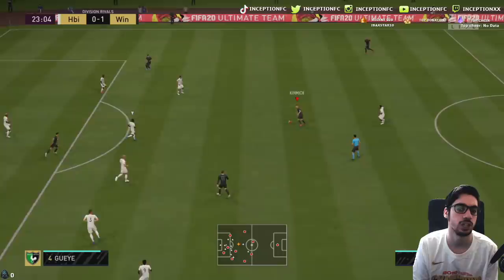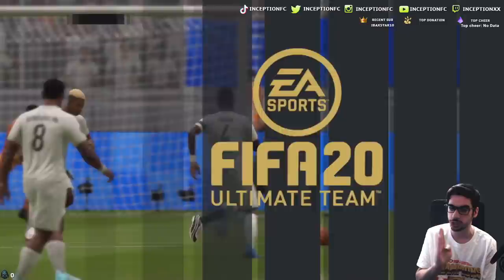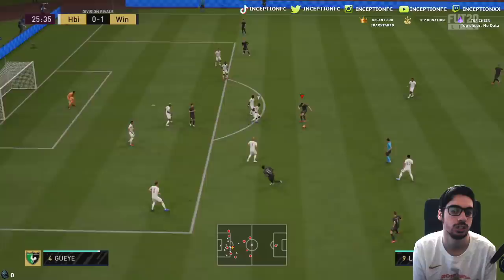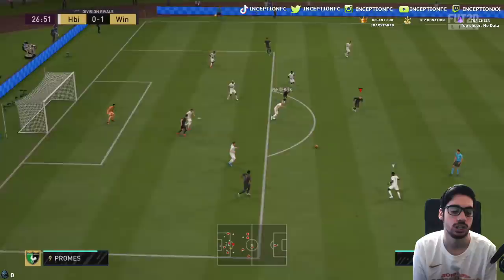He gets into position nicely and utilizes the empty space again from that angle — it goes a little to the right side, not a laser shot. It doesn't feel like there's a lot of power behind those ones specifically. I'm going to go ahead and try to get the better percentage shots. I like how he goes into that space instantly — that's the space I always look for. A first-time fake shot attempt didn't really work out there.